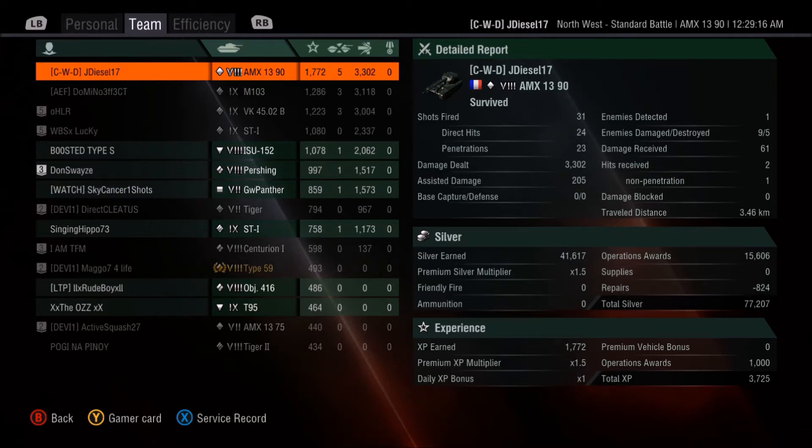In my gut, what I feel like the range for an ace tanker was up until this point: if you were in a bad tank, high 1500s could get you there — not guaranteed, but maybe. 1600 base XP and you had a good chance. High 1600s was always an ace tanker. If you had 1700 or above, it was always an ace tanker — as far as I know, six months ago, if you put up a 1700 base XP game in any tank other than maybe the super high OP tanks like the Waffenträger E 100, you were getting that ace tanker. So to put up a 1772 and get a first class was a real surprise.